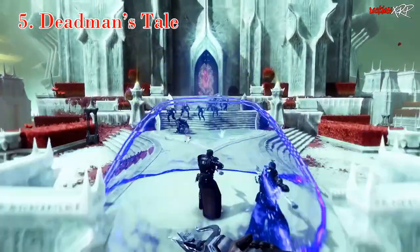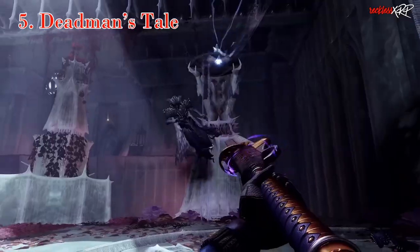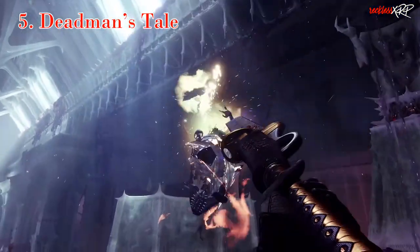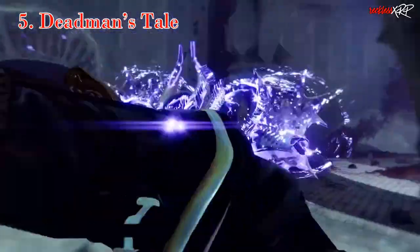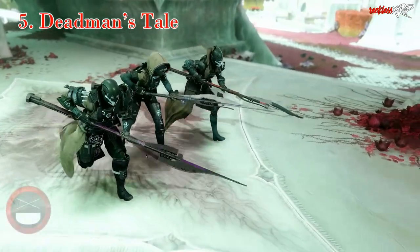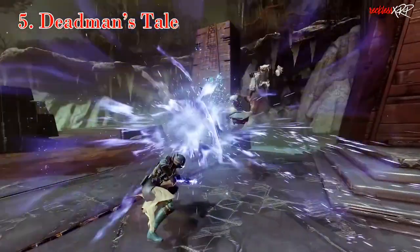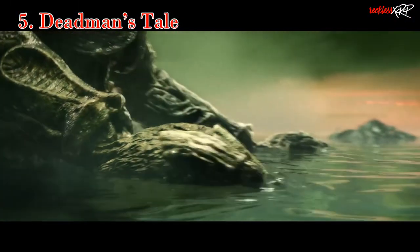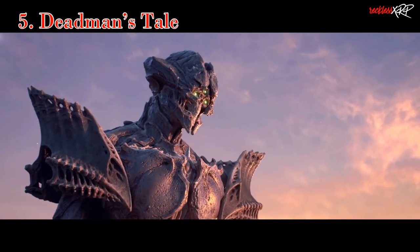Starting with number five, the Dead Man's Tale. The Dead Man's Tale caught everyone off guard when it was released in Destiny 2 — I didn't even think it was going to be good until I kept getting owned in PvP. Its exotic perk reads: chaining precision hits grants bonus damage and quickens reload speed. The best part is that it requires precision hits, not precision kills, to proc the exotic perk. This makes it ideal for PvE players who like to hang back at a distance while getting kills.